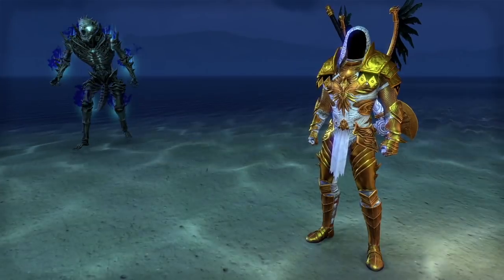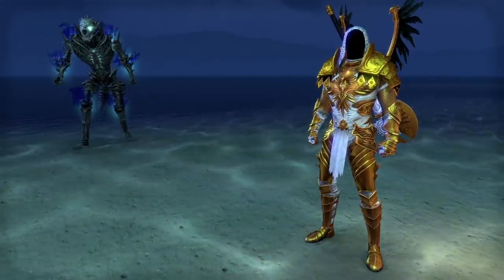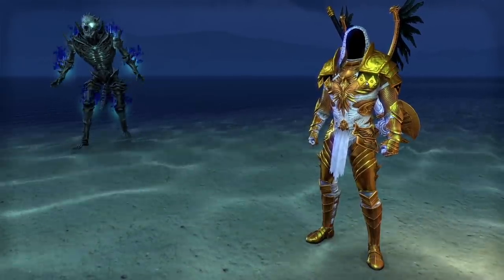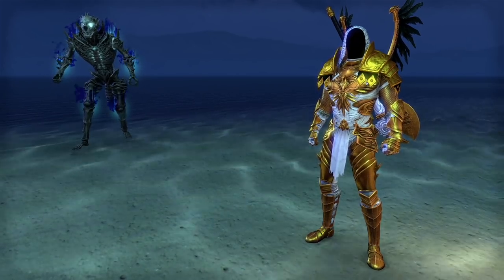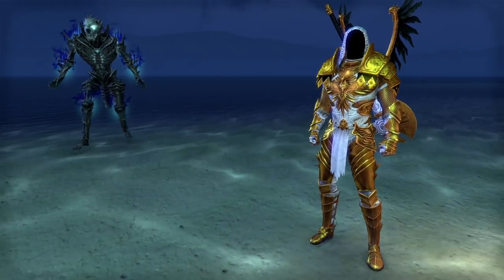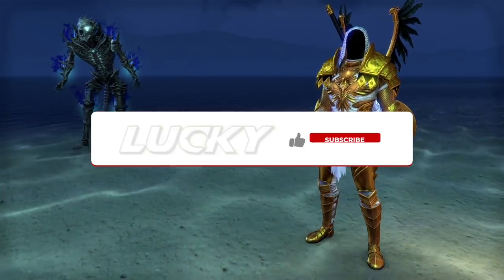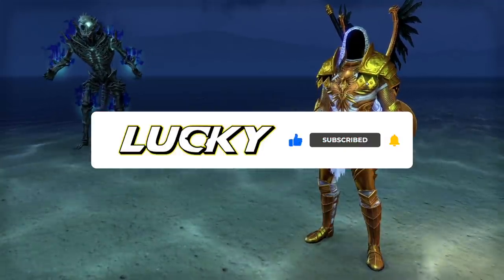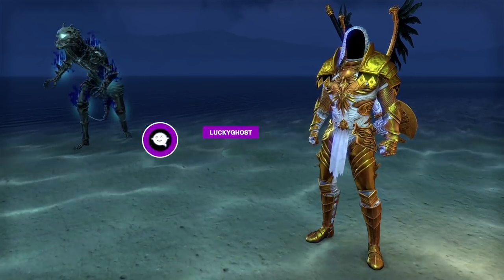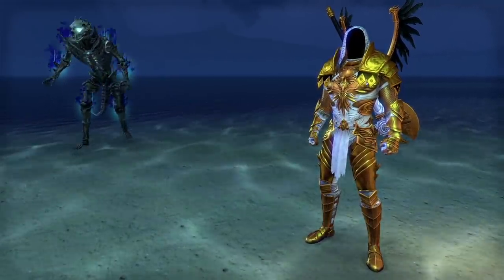That wraps up the solo stamina necromancer. This build is in a fantastic spot this patch — new gear makes it shine, a new champion point node gives us life return without Ring of the Pale Order so we can use a master's weapon to amp up Brawler damage. It's a fun build in a great spot and I can't wait to spend more time on it. If you have questions, let me know in the comments. Like and subscribe for more build guides and ESO content, and check out my Twitch at twitch.tv/luckyghost. The written guide is linked in the description.